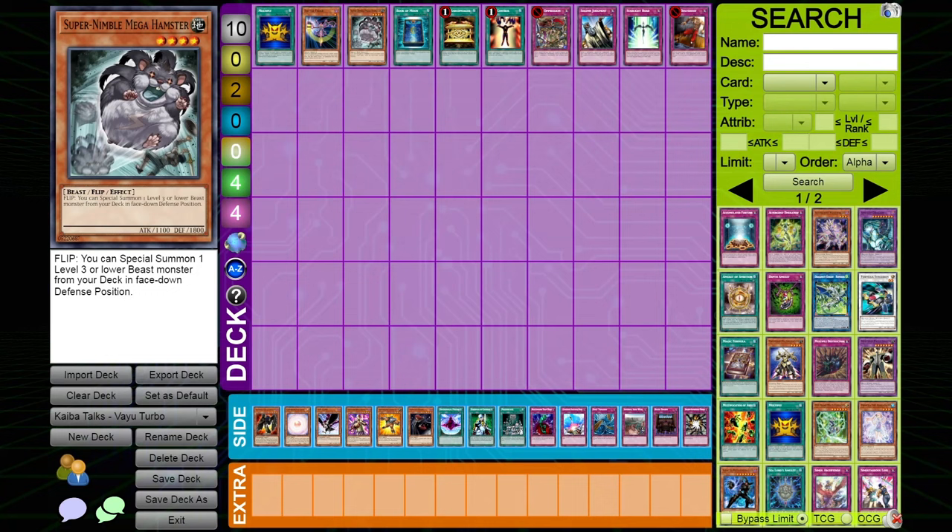Compulsory Evacuation Device: 10fd says this is in his opinion the best card you can side in versus Vayu Turbo. Unlike banishing, bouncing Synchros sends them back to the Extra Deck — gone completely, which is even worse for them than banishing since they've already used their combo pieces. You can also use it defensively against Brain Control or Prison, then go back on offense. For example, Dark Armed Dragon plus Compulsory — when they Torrential your whole field, you bounce DAD and special summon him again.